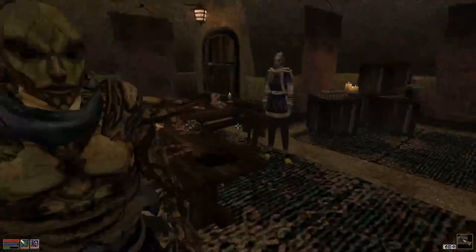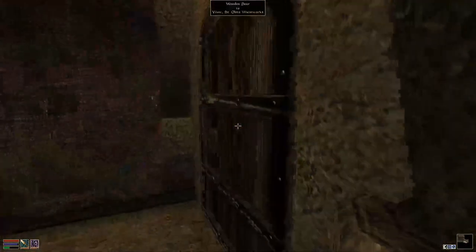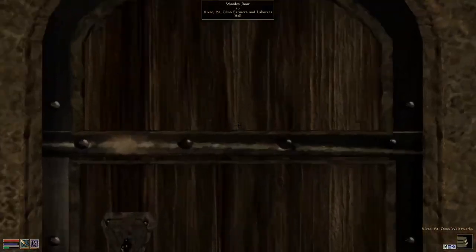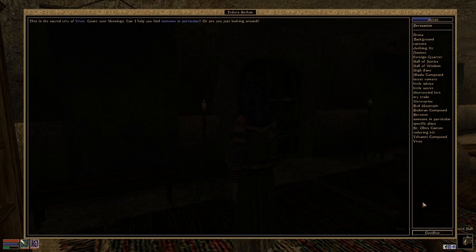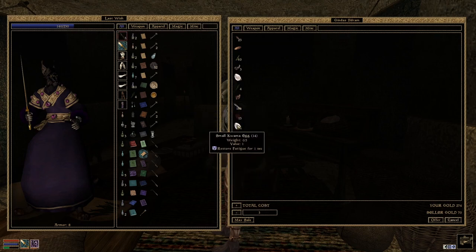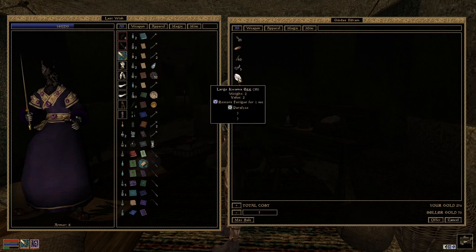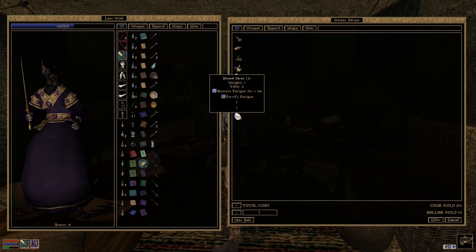I want to talk to this woman. This is the place where you can go through a bed. 'Speak quickly, outlander, or go away.' They sell farm products. I'm going to buy the restore health ones. Fortify magicka sounds very intriguing if it will work. Restore fatigue - I have enough. That's also interesting: restore fatigue and fortify fatigue in one potion - that would be nice.